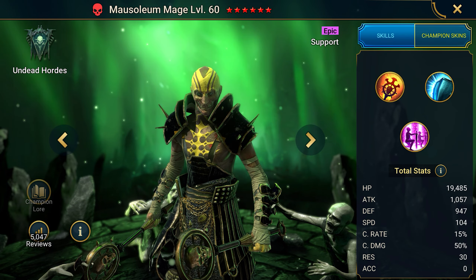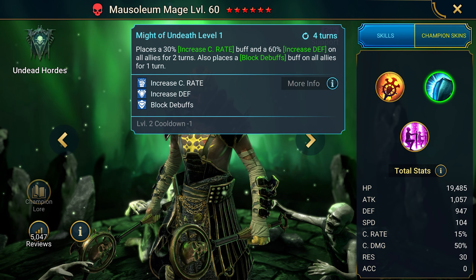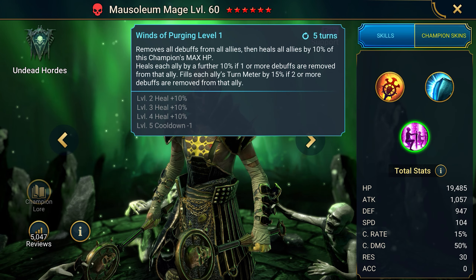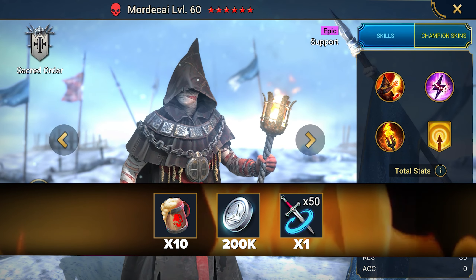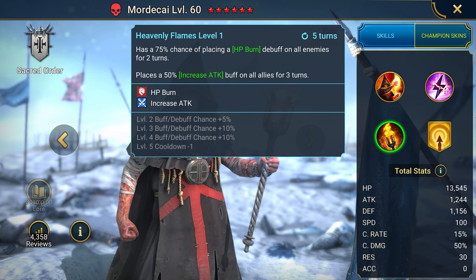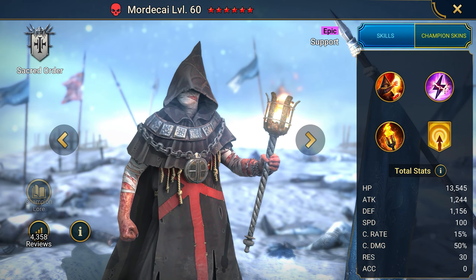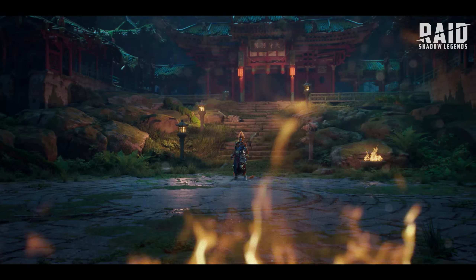The promo code MAGE OUT gives you the support champion Mausoleum Mage and resources. His basic attacks apply a speed buff, but his main feature is supporting the team by providing crit buff, defense buff, and block debuffs — preventing enemies from applying debuffs to your team and also removing existing debuffs and healing allies. The code FIRE BURN gives the champion Mordecai and resources — one of the best burners in his rarity, dealing massive damage with HP burn, granting an attack buff to allies, and reducing the enemy's turn meter.